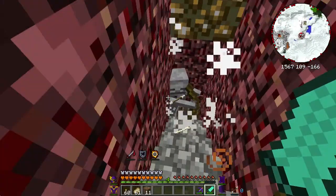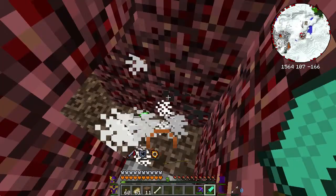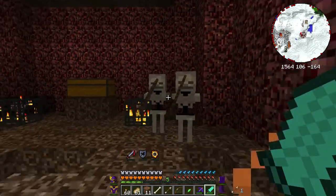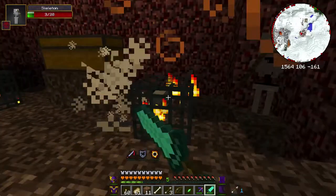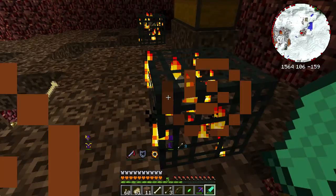Another thing that distinguishes the Netherrack towers is that they use glowstone for lighting instead of torches. So if you need an early source of glowstone, this might be a decent place. I will say these are actually quite dangerous to be in. This is actually a complete soul sand tower, so this is going to be fun.